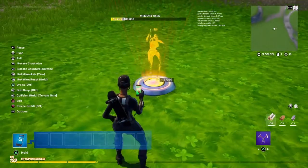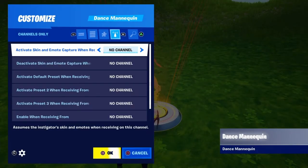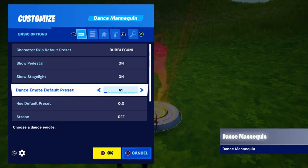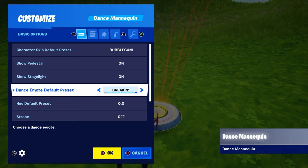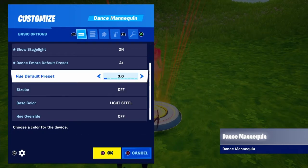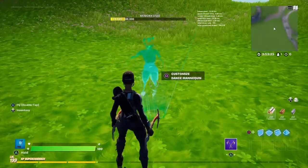Make sure that you don't have any channels activated, or you can have a couple — just make sure you don't select one that you've already activated. Select whatever emote you want to be the preset for the original. Turn off show stage lights and show pedestal, and for the default preset set no override — you can choose whatever you want.